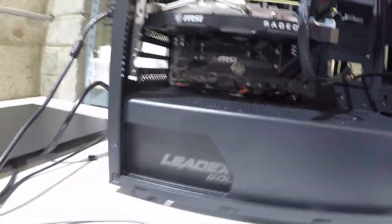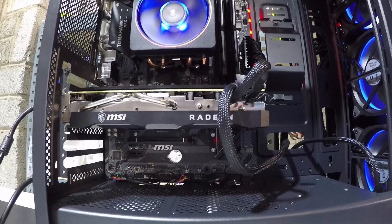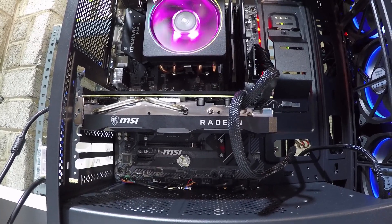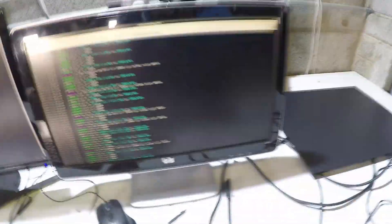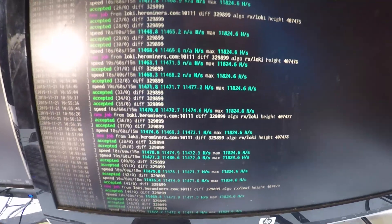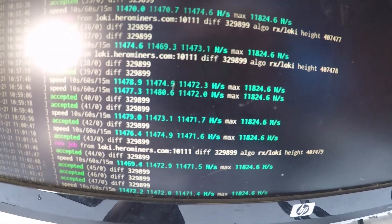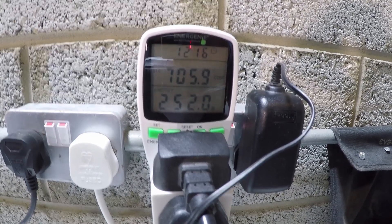The rig has one RX 5700, the Ryzen 9 CPU, the RAM, and the Tomahawk motherboard. I'm planning to also use two GPUs for rendering or gaming — just not to waste the hardware. It's currently mining Loki at stock settings, and you can see it's doing 11.5 kilohashes with no overclocks at all, using 250 watts from the wall.